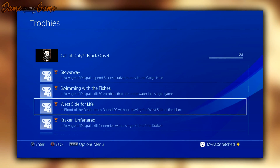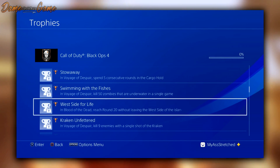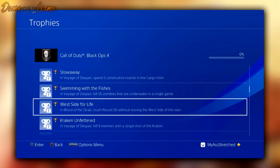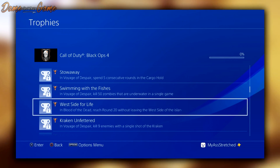The next challenge is called 'Stow Away' — in Voyage of Despair, spend five consecutive rounds in the cargo hold. This gives us the name of part of the map, the cargo hold, which I'd imagine is somewhere near the bottom of the ship.